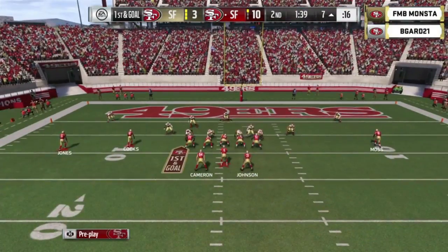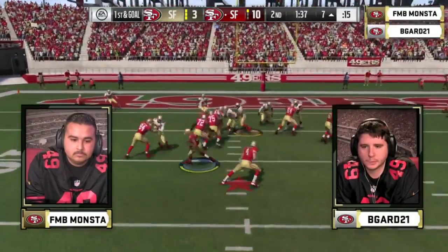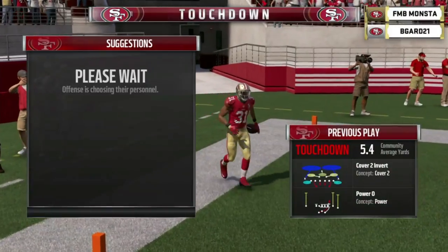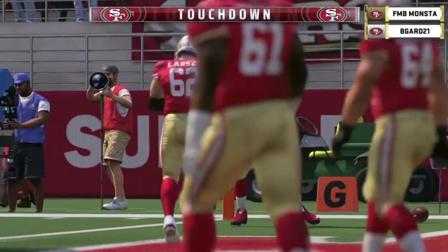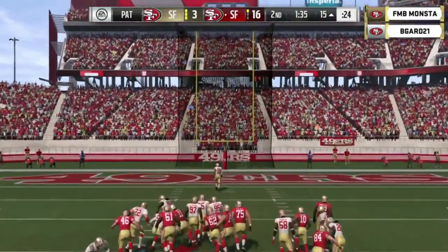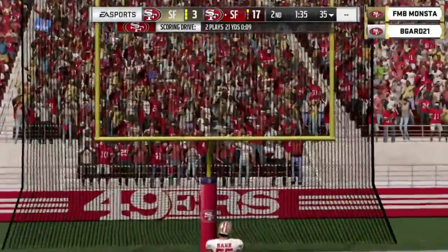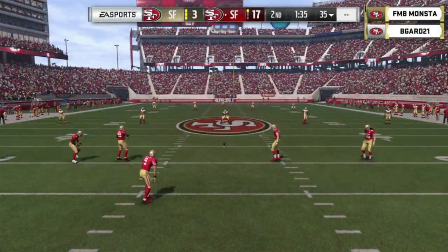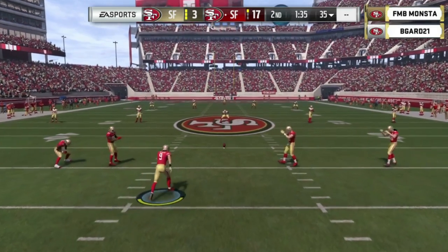First and goal from the seven, 1:39 to go — needs a goal line stand. And David Johnson will walk in for six. Now for B-Guard, you still have to have the same mindset — it's about scoring before the half, then getting the ball back and scoring again. You can still be in a very good situation. You're down 14 but you're about to have two opportunities to put together scoring drives and get right back in this ball game.